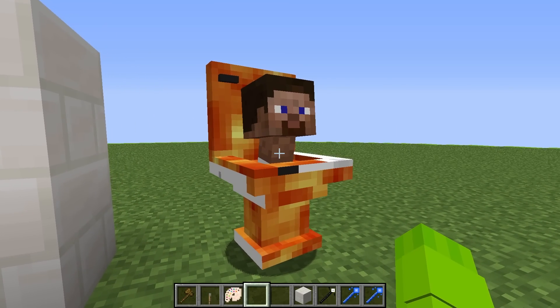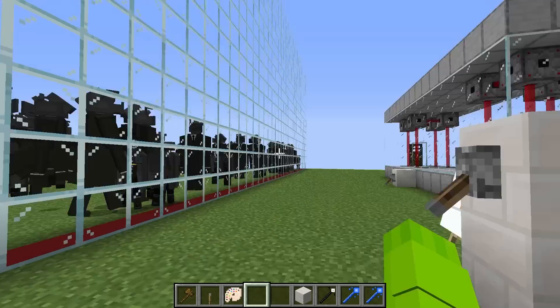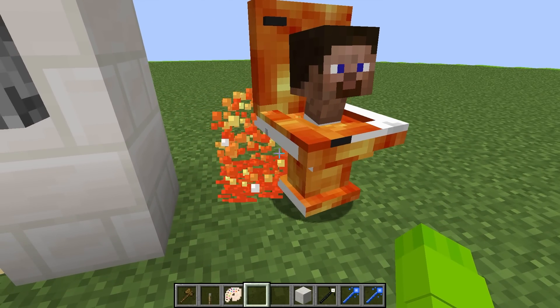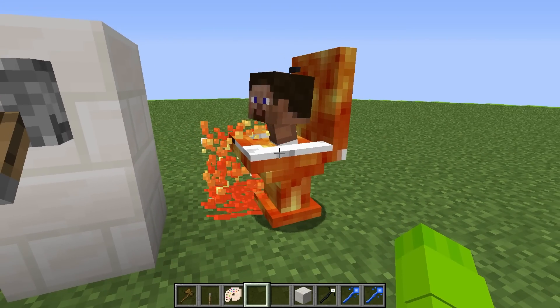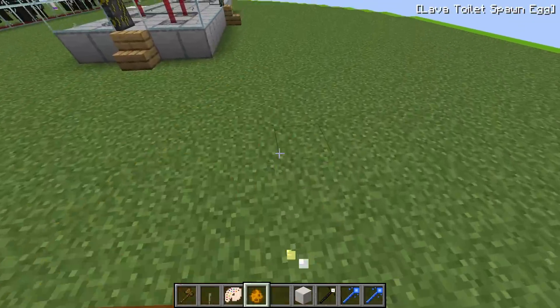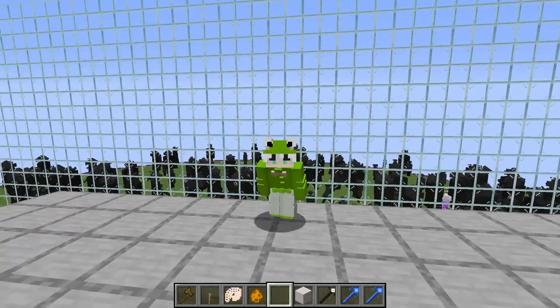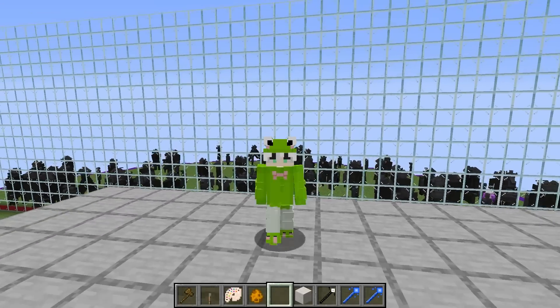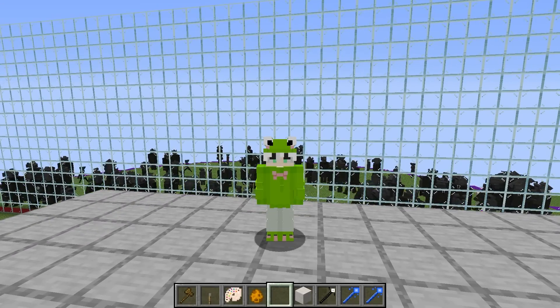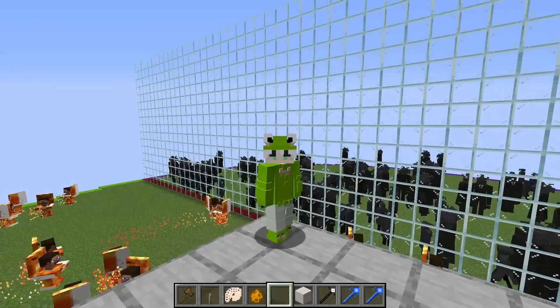Oh my goodness guys, look at that! We actually got a lava Skibidi toilet. The best part about this guy is he has lava particles flying around him, which means he's super powerful. I'm gonna need to go ahead and grab his spawn egg and build my ginormous army out of them because I want there to be no chance that Zoe can win. Okay Zoe, my army is basically all built out and you're totally going down this round. Yeah, no way — I tried super hard this round, so I'm pretty sure I'm gonna win. Well, we'll see about that. I'm dropping down the walls.